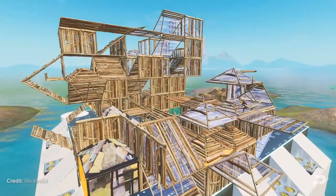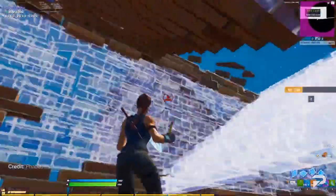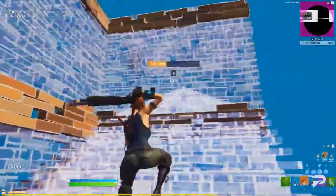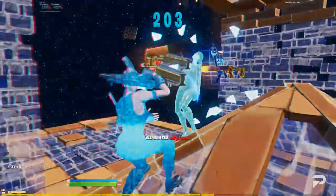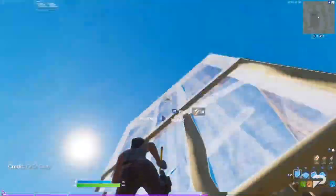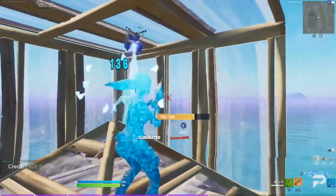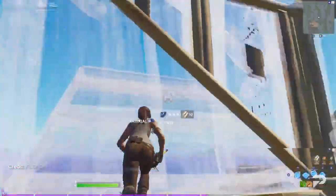Before we get into the first retake on our list, we need to talk about the high wall. A high wall is basically when you place two walls stacked up on top of each other to provide extra protection for yourself. We're gonna be using variations of the high wall for a majority of the retakes covered today, as it is arguably the most efficient move for protecting yourself and opening up opportunities to peace control your opponent.